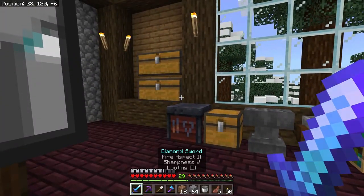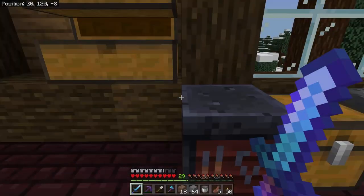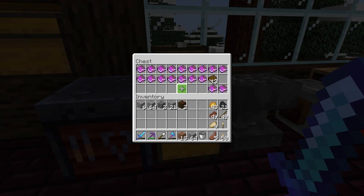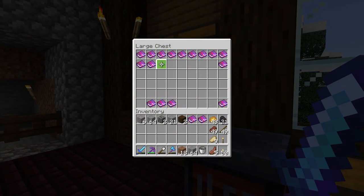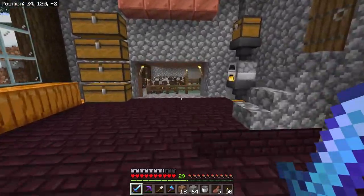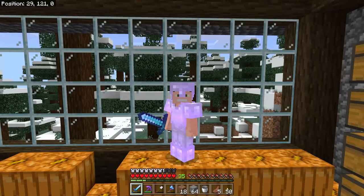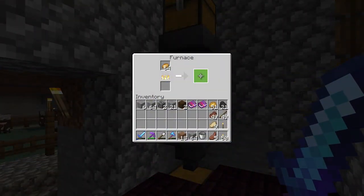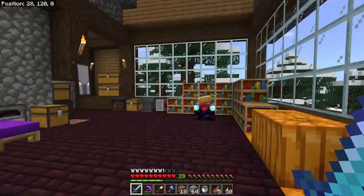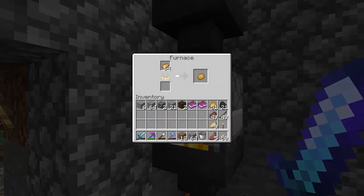We're gonna put some stuff on the sword here. We only have fire aspect, sharpness, and looting three, and I would like to add unbreaking and mending to it as well. I think I have some mending books up here. I was fiddling around with the villagers and successfully got an unbreaking three trade — I think it's 19 emeralds — which is really good because unbreaking three is the most common enchantment you want when making really good stuff. You want your sword, tools, weapons, and armor all to be unbreaking three.